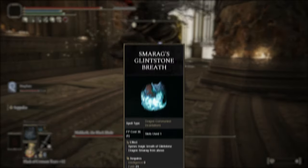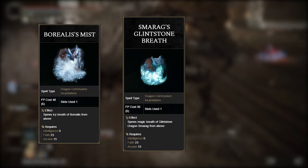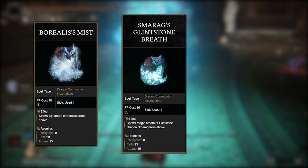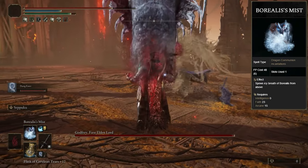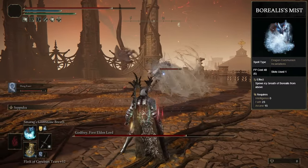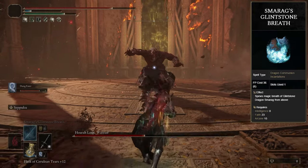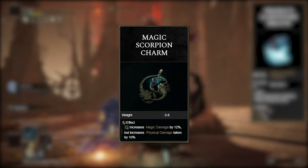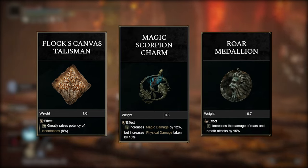The main dragon attacks we're going to use are Smarag's Glintstone Breath for pure damage since it's going to be easy to buff, the Borealis Mist to proc frost for a debuff and the big chunk of health it takes away on the first cast, and if you want to add an extra status effect — which honestly I don't think is necessary because of how fast just these two alone kill bosses — Ekzykes' Decay for Rot. When you're using them, you'll want to start with Borealis Mist first so you can take a chunk of their health away and make them take 20% increased damage for 30 seconds. It basically primes the next dragon attack, and the one that follows is Smarag's Glintstone Breath. There's going to be a lot of things buffing this attack: the frost we just procced for a 20% damage increase, the Magic Scorpion Charm that increases the damage of all magic attacks by 12% — which Smarag's Glintstone Breath deals purely of —